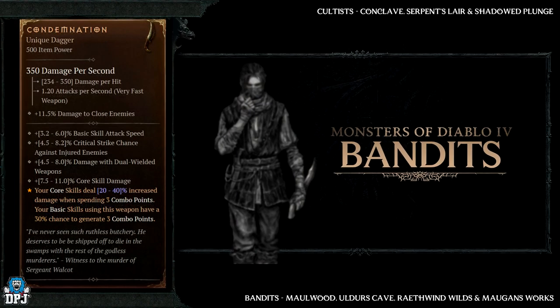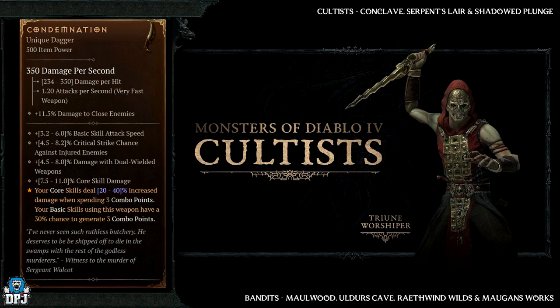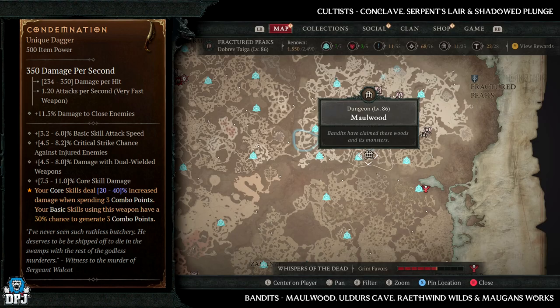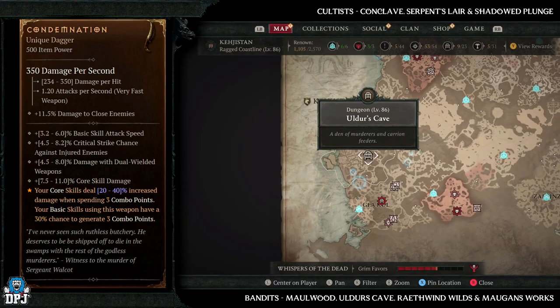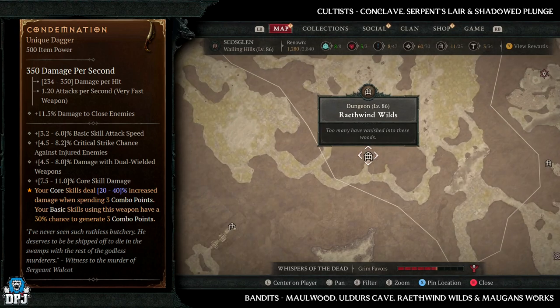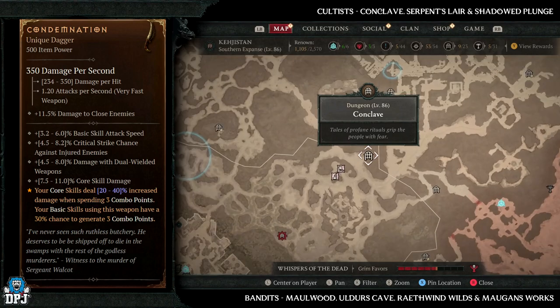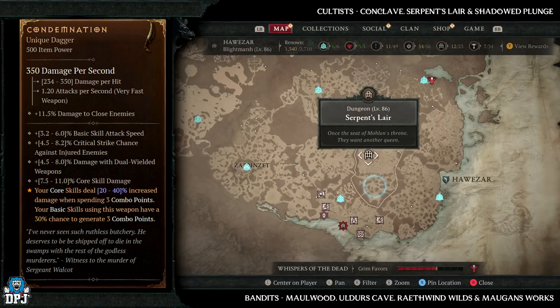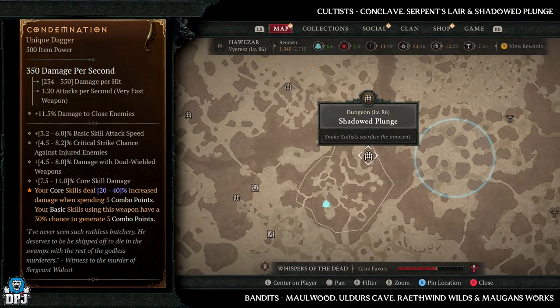Next up we have the Condemnation. This also has increased drop chances from bandits and cultists. Bandit dungeons with increased chances include Maulwood, Alders Cave, Wrathwind Wild, and Emorgan Works. Cultist dungeons are Conclave, Serpent Slayer, and the Shadow Plunge — some great dungeons there with plenty of those enemy types.